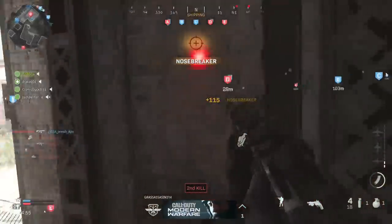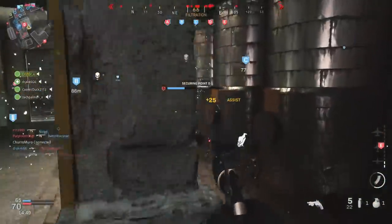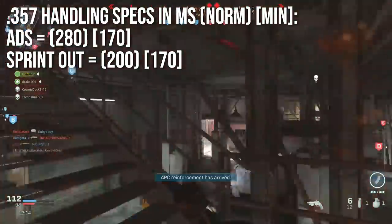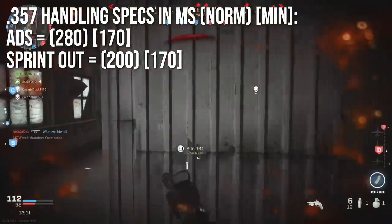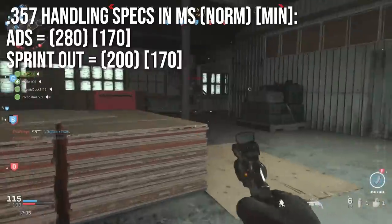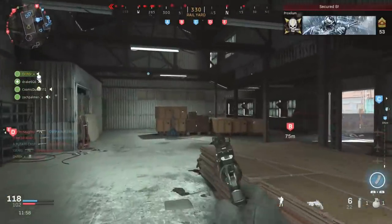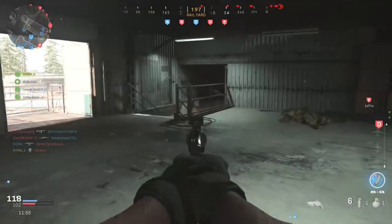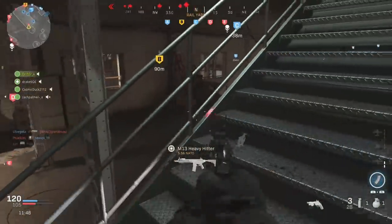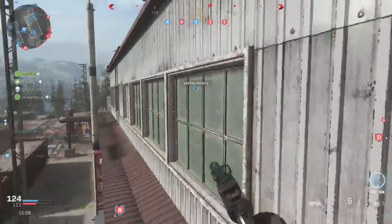Adding the lightweight trigger lets you get that second killing follow-up shot way faster and will save your life more times than any other attachment. The .357 handling specs are slower than other pistols — 280ms ADS, 170ms if kitted for maximum ADS. Sprint out times are about the same as other pistols normally, but can't be kitted down much lower than 170ms. I assumed most of you are trying to make these weapons faster, snappier, and more aggressive rather than slower.